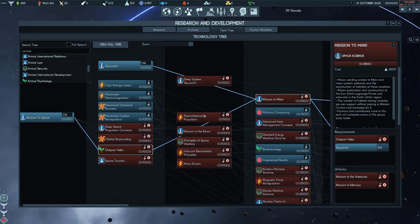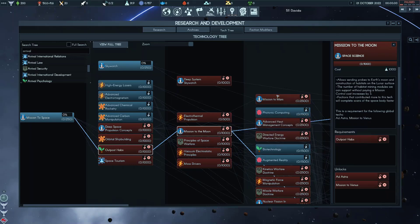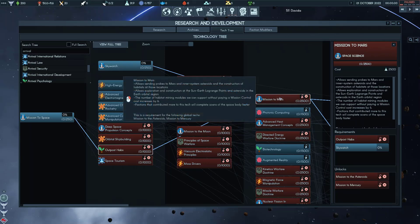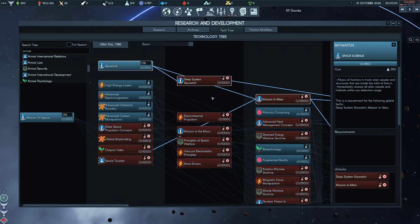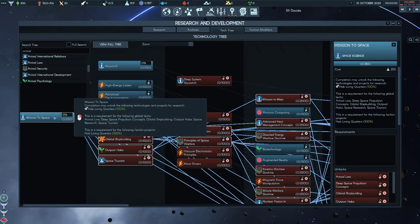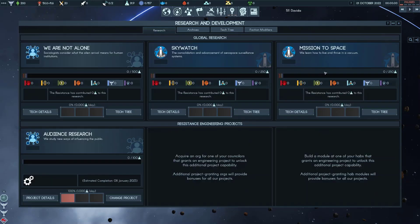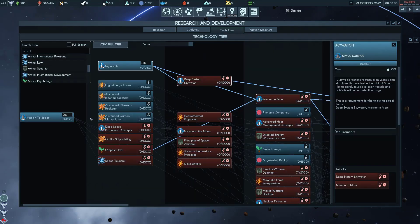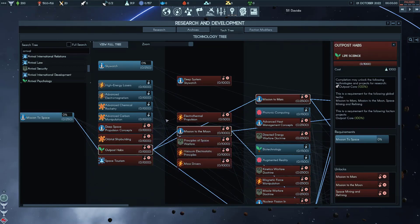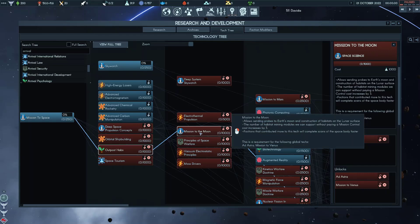You can't build on a planetary body unless you have scouted it out — either by sending a probe or later in the game a spaceship with a module that will let you do that. For Mission to Mars, you need 2500 Space Science. You need Skywatch, which is 250 Space Science. You also need Outpost Habs, which is 1000 Life Science. And then Mission to Space, which is 250 Space Science. Skywatch and Mission to Space are already in the initial global techs chosen, and then people need to choose Outpost Habs to unlock Mission to Mars and Mission to the Moon.